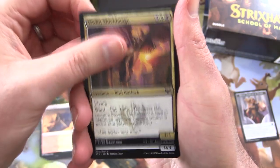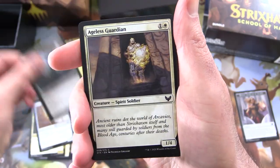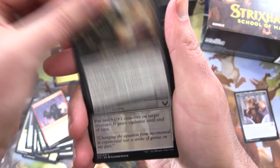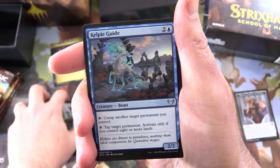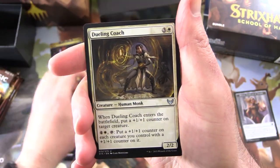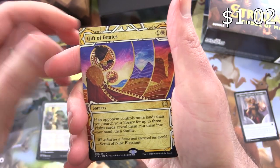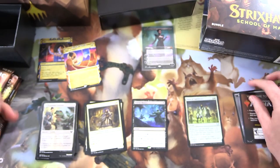Lorehold Campus up next. Alan Shieldmage, Excavated Wall, Spectre of the Fens, Ageless Guardian, Re-Sculpt, Big Play, Pigment Storm, Novice Dissector, Expanded Anatomy. Kelpie Guide for the uncommons, Closing Statement, Dueling Coach. And the rare is Baleful Mastery, along with Gift of Estates in the Mystical Archive.